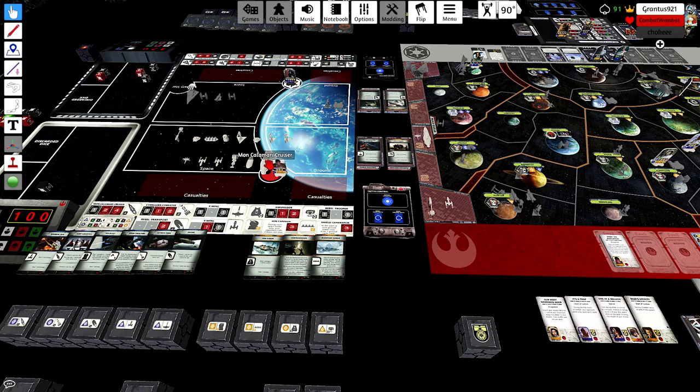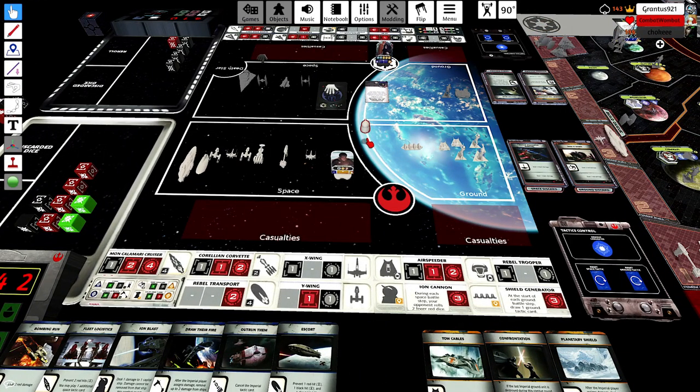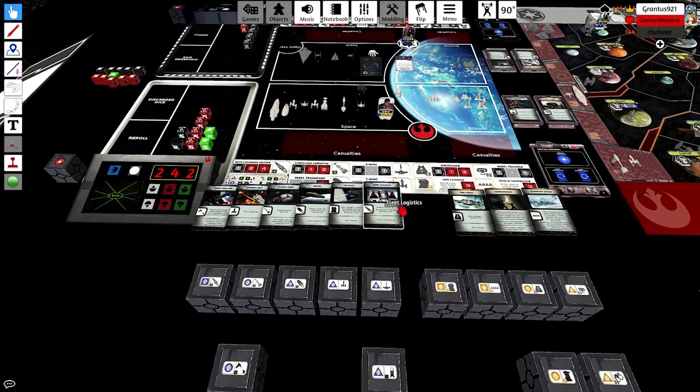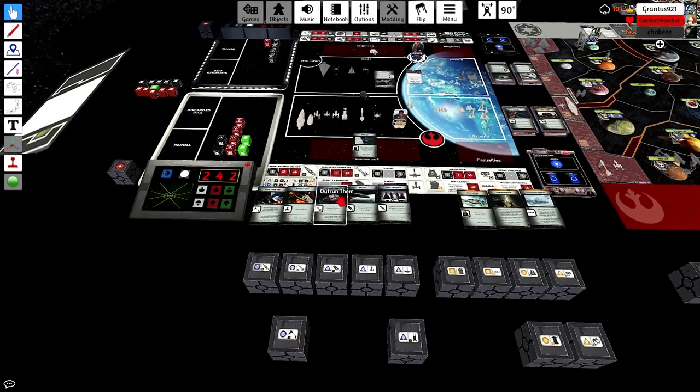In theory he'd potentially just be losing an Assault Carrier here. It feels like maybe bringing a little bit too much. Now that he's checked Kessel, Dantooine, and Endor, I wouldn't be surprised if he had your base pretty much narrowed down to one or two places. So he might be thinking: I know this is the base, I'm going to do as much damage as possible and try to run through those fighters first.